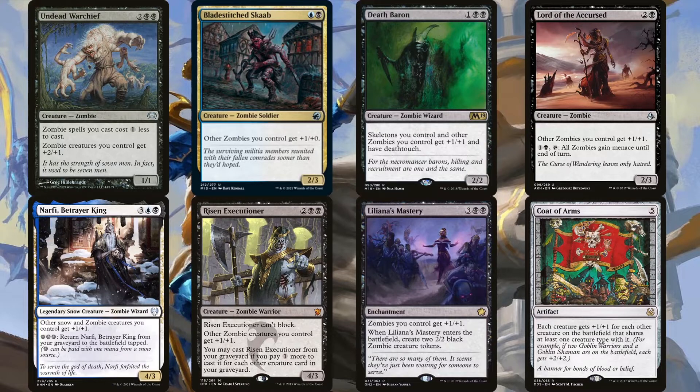Liliana's Mastery has the added bonus of creating 2/2 zombie tokens which get pumped by the enchantment. So a +1/+1 zombie pump with 6 damage on the board for just 5 mana is pretty solid, especially since it's not easy to get rid of enchantments. Coat of Arms is amazing in a tribal deck, but we worry about it when facing other tribal decks, especially since the tribal archetype is the most popular Commander archetype amongst casual players.